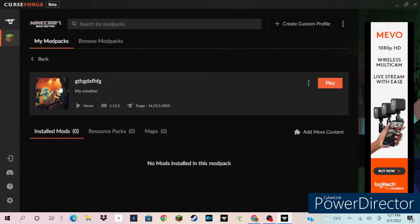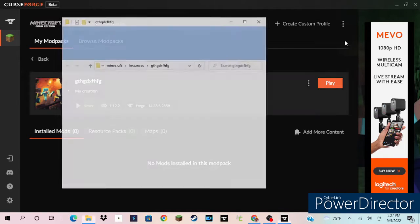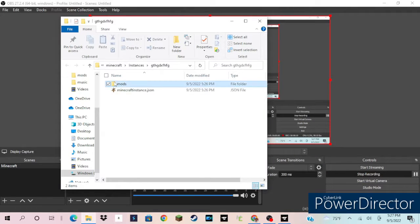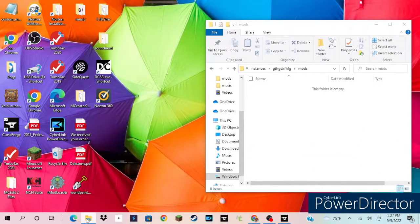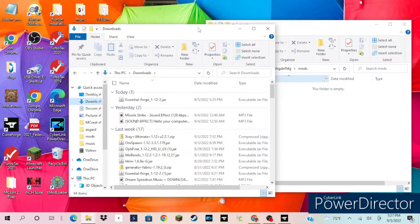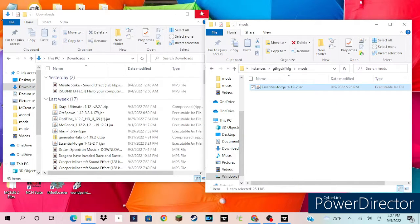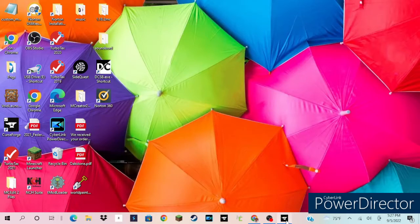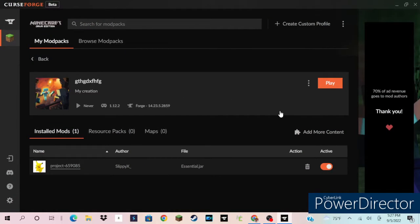Okay, we're back. What you do is you click 'Open Folder', and you double-click on 'mods'. Then you grab your mod, which will be in your downloads folder, and you just drag that right in. That's all you have to do. Then you click play and it should load up.